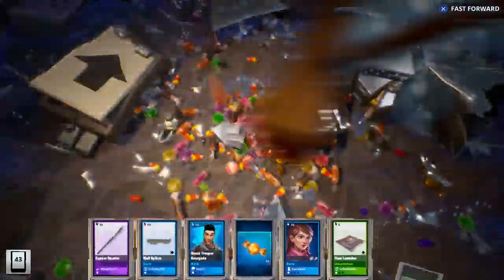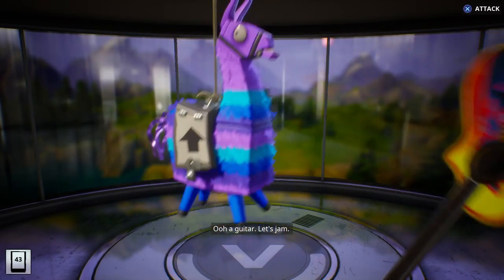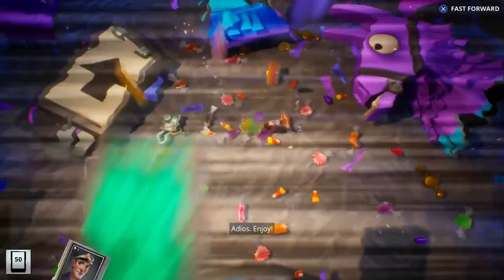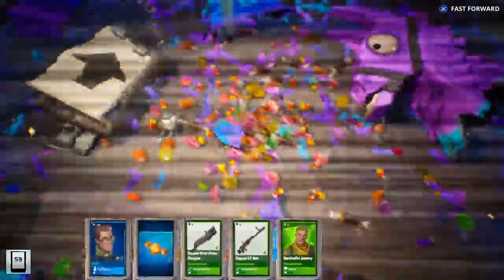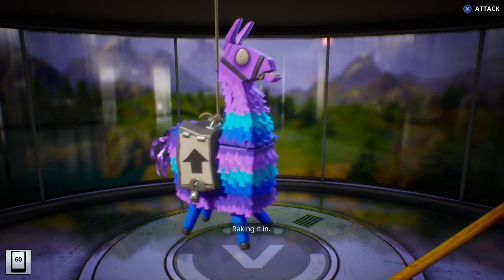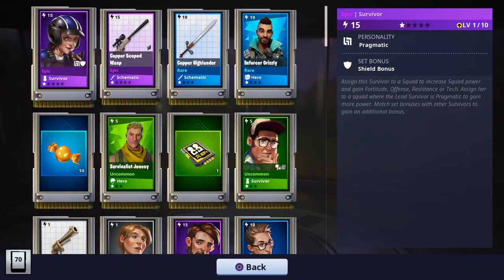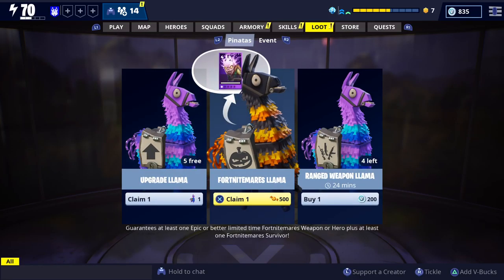Candy, skewer - kind of interesting. A guitar - let's go for it, take it on home. Just a bunch of stuff to recycle it looks like. Some epic survivors - not too bad. That's silver, candy. Looks like we got another Fortnitemares llama.